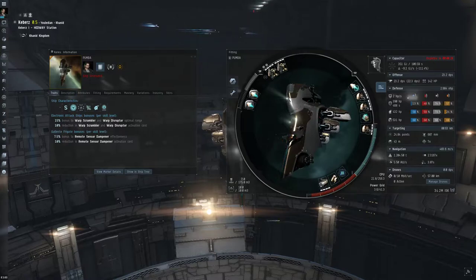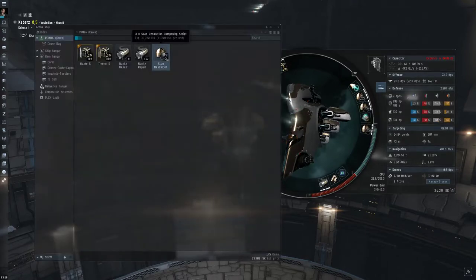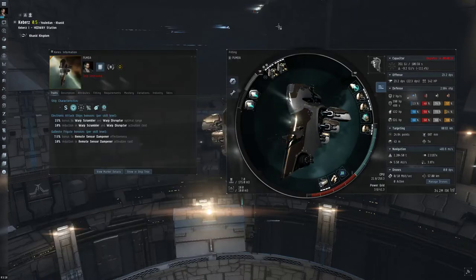There's a small use case I find for the other charge, which is the scan resolution script. This is generally if, for instance, you're on one side of a gate and there's a gate camp on your side, and you might be at a ping at say 200km up, and your friends are on the other side of the gate and they want to come through to you, but there's a fast-locking ship that will catch them before they can warp off. You can warp down to that gate at 50km or so, load the scan resolution script, put it on their locker, and when your friends come through, that insta-locking ship won't be able to tag your friends and catch them, and it will allow them to slip away.